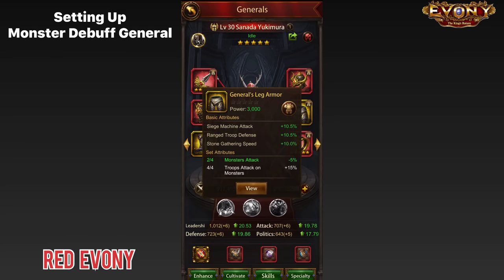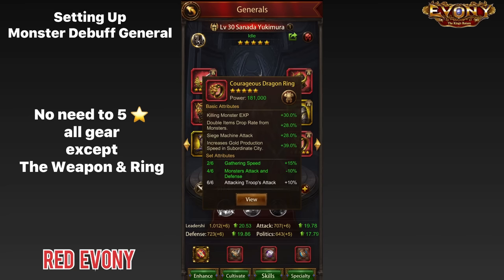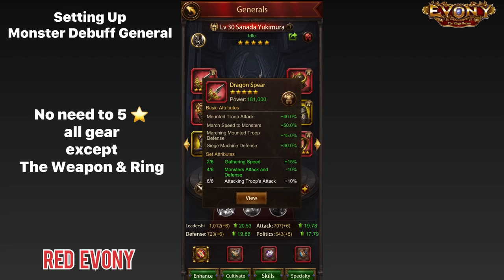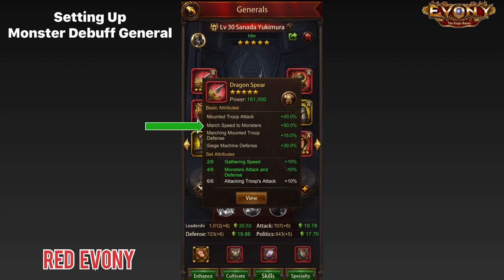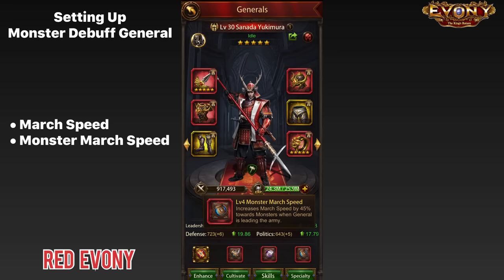You do not need to five-star all pieces of gear. The only two pieces you need to five-star are the ring and the weapon. Five-star the ring to max out that double drop percent. For the weapon, I suggest going with the dragon spear — what's important here is the march speed to monsters attribute. Because if you're going to be sending it to rallies, you want the speed to be as high as possible. So you want the dragon spear five-starred. All other gear pieces do not need to be starred. For the books on this general, I recommend march speed, monster march speed, and lock.